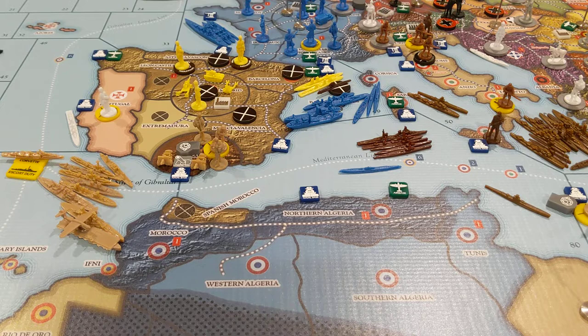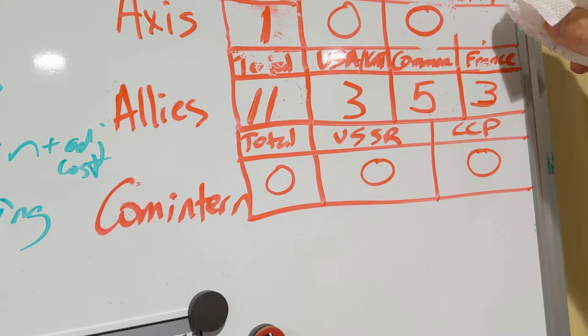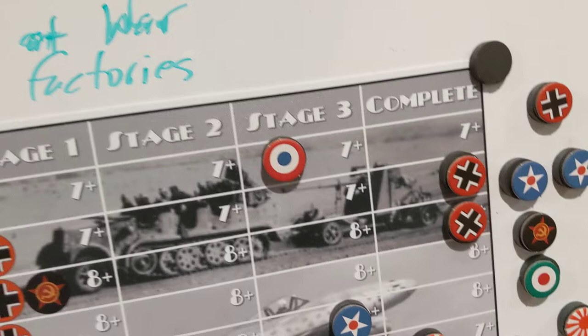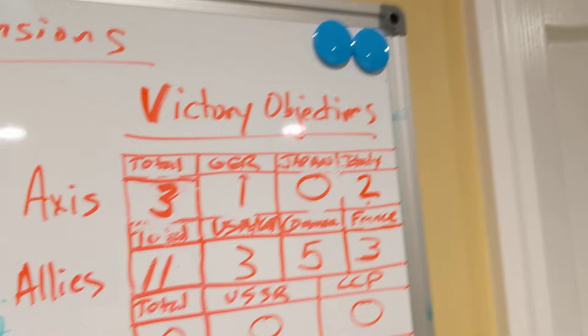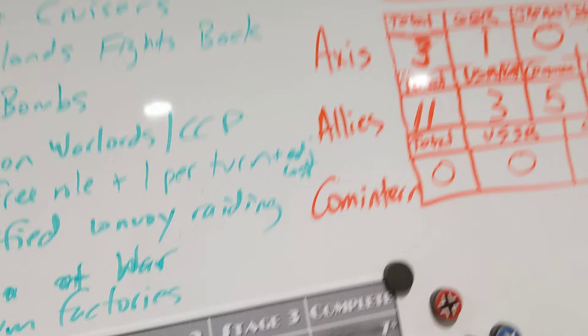Germany cannot collect the bonus income until it goes to war with the Allies or Russia, so we'll remember to do that when it happens. Let's mark the victory points — the Axis currently have one for Italy possessing Abyssinia. Germany now has one and Italy now has two, so the Axis have a total of three victory points. Germany and Italy both spent somewhere between 8 and 12 IPPs each, and they've just secured two victory points, which pretty much can't be taken away in this game.